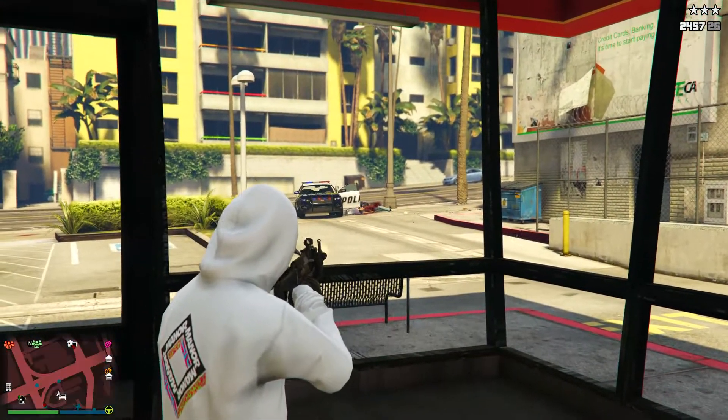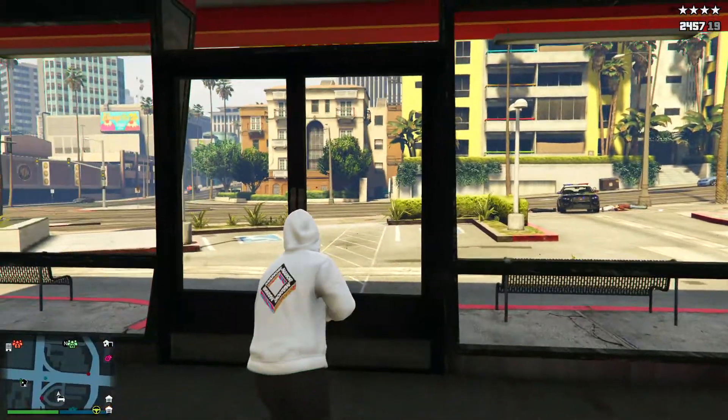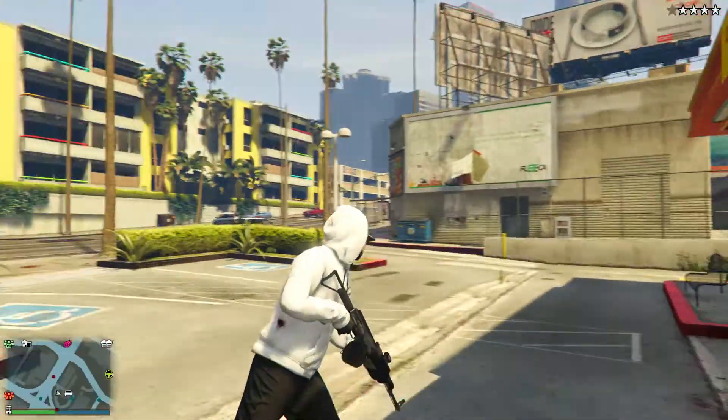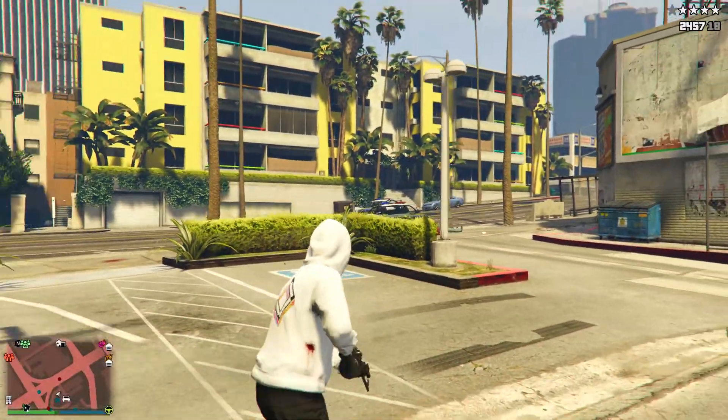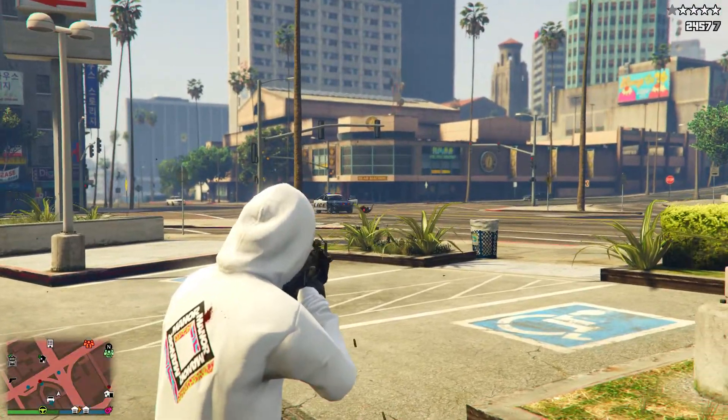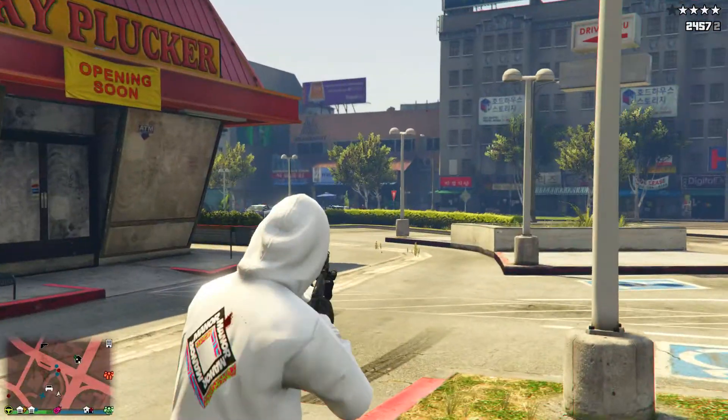If you want to go ahead and get outside of this wall breach, just simply walk through one of the walls like I do right here, and there you go, you'll be outside of the wall breach. And yeah, that's pretty much this glitch. I hope you guys enjoyed this one, thanks for watching, and peace.